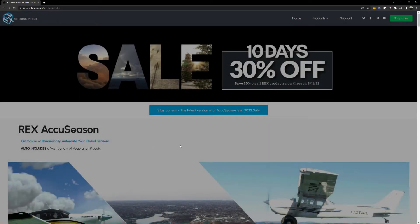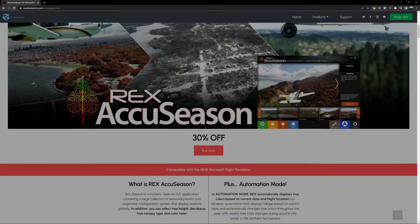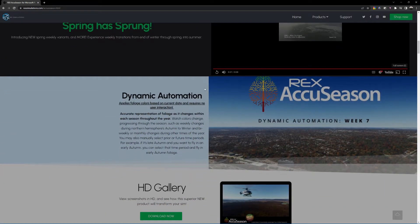So this is the website — the sales website — and there's a sale on for one more day, maybe, which is well worth getting the 30% off. The video we've just watched is explaining that it's got dynamic automatic automation, where every time you load up the Rex AccuSeason app before you start the game, it injects that day's season into the sim.